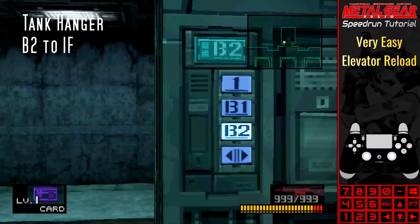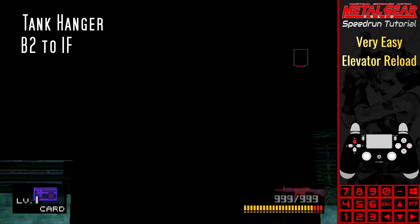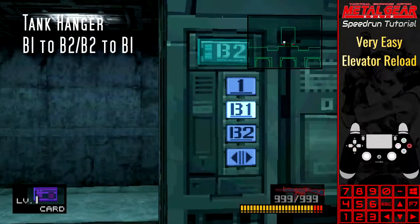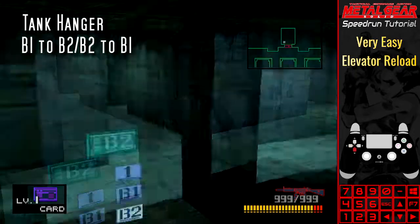Unfortunately, this has no benefit as we'd still need C4 to get to the Ocelot boss fight in All Bosses, but further exploration may find a use for it. The room positions of the B1 and B2 elevators are very similar, and using the glitch between these floors results in Snake still being in the elevator.